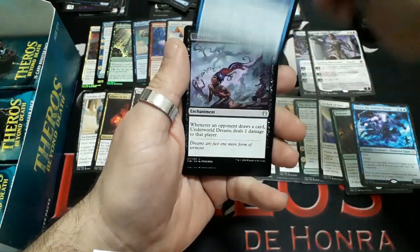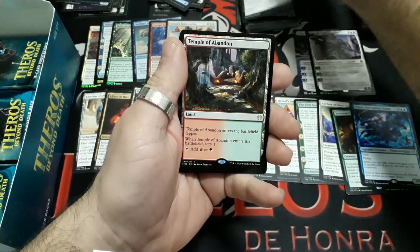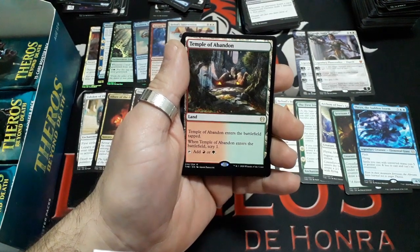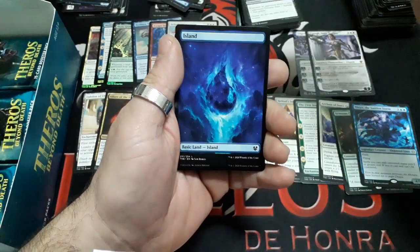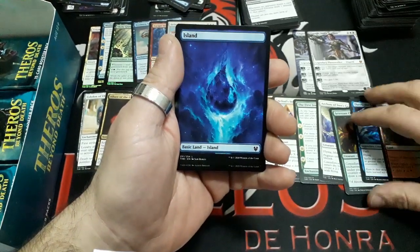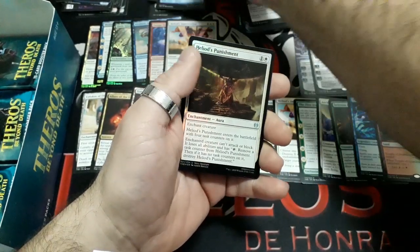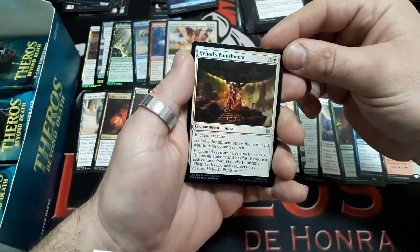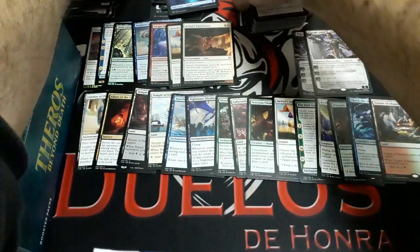Booster seventeen: Threnody Singer, Wonderworld Dreams. And our rare: Temple of Abandon — he enters the battlefield tapped. When enters the battlefield, Scry 1, and tap it for a Mountain or a Forest. We have an Island, and we have Eidolon's Punishment foiled, and some publicity card.